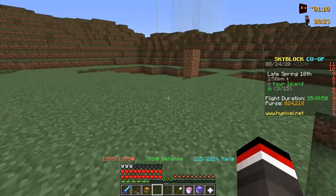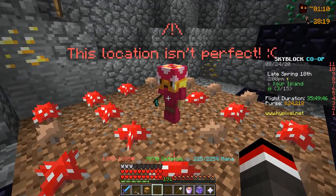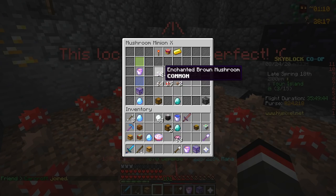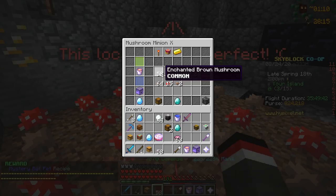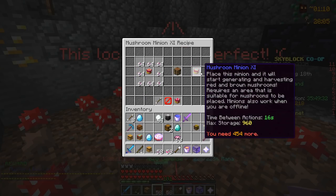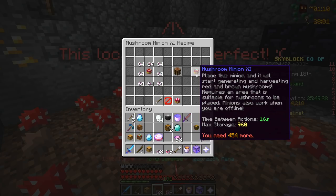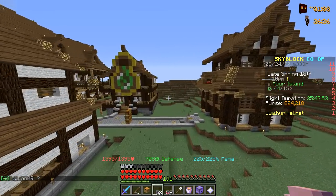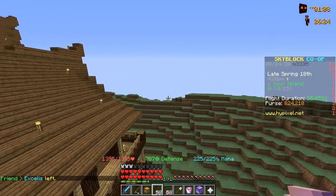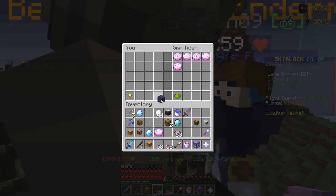Heading down to the mushroom minion, I think we're going to have to use enchanted red mushroom. If we take the enchanted brown mushroom and try to upgrade, it doesn't change — but with enchanted red mushroom, the required amount does change. It's a bit annoying, but now we only need to obtain red mushroom instead of brown.